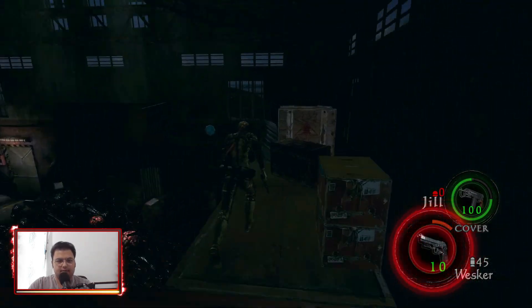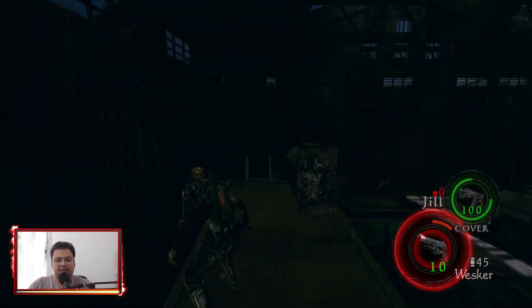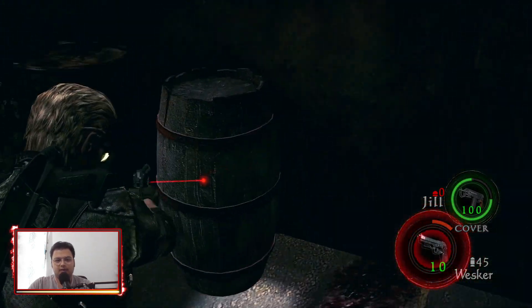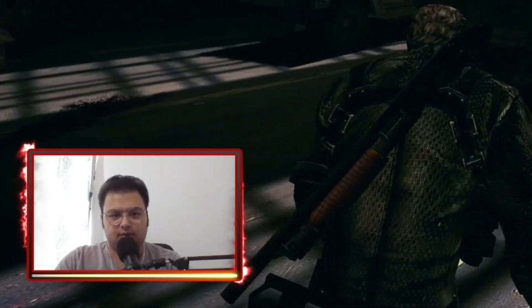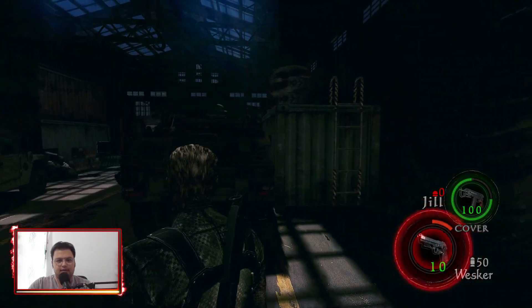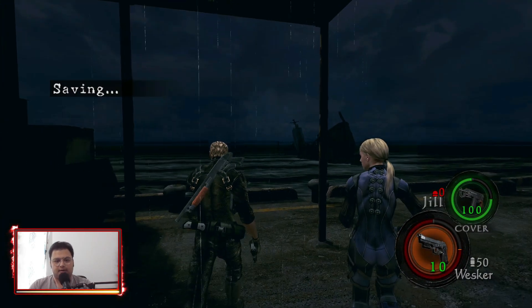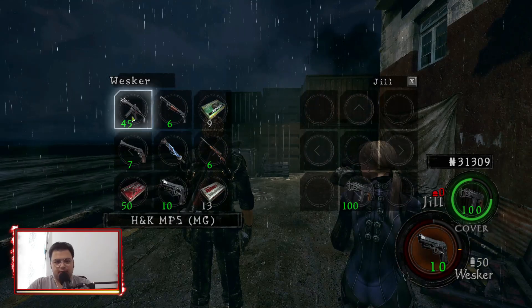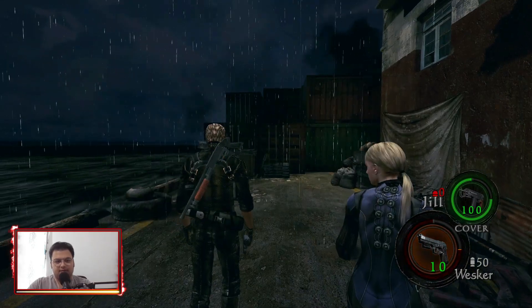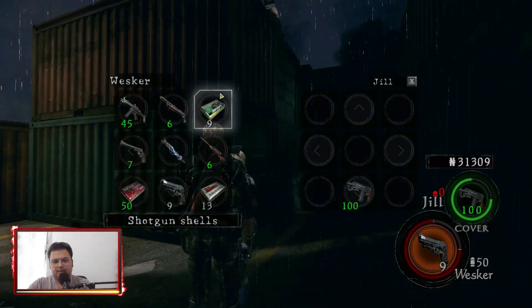I believe this guy will drop a minigun if we kill him, but the only way to kill this guy is with a rocket launcher — if you shoot him with a normal weapon he will just go through the ground. Oh my god, I'm full, cannot pick this up. Jill, let's go. I think I had the money to buy the rocket launcher — I could have done that. Whatever, I'm already full.